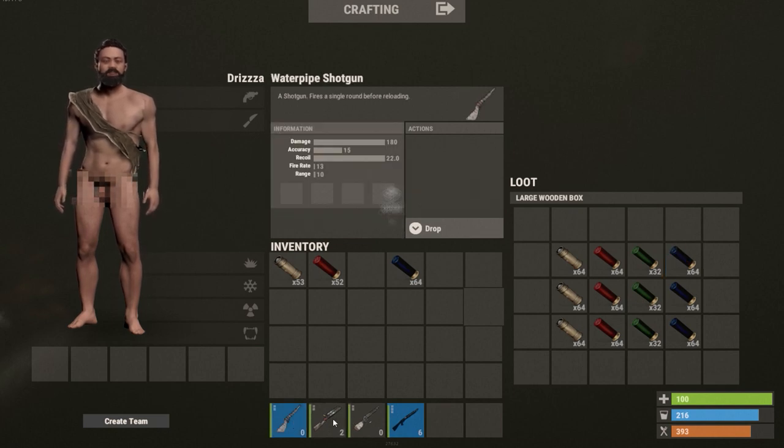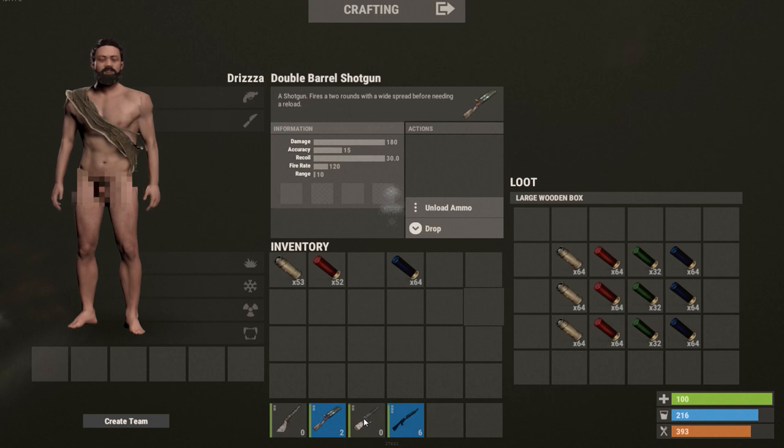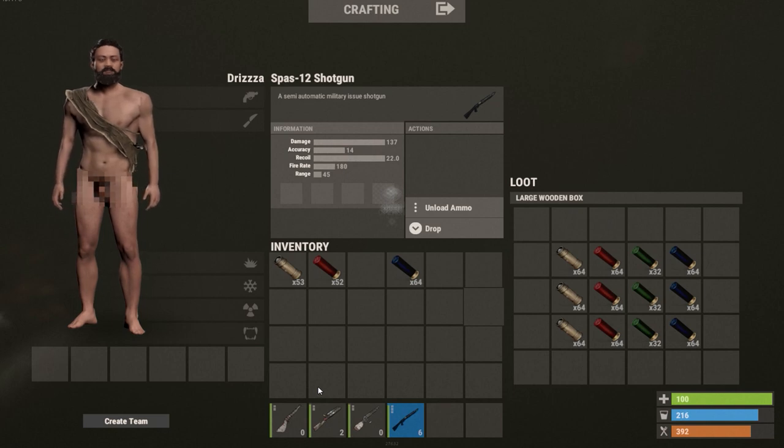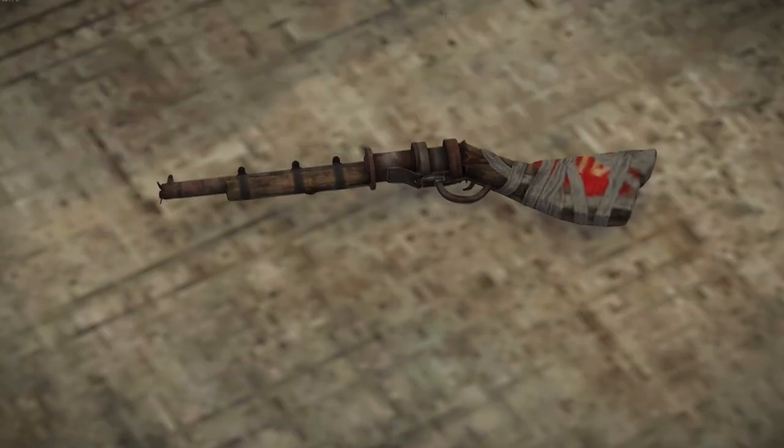The water pipe deals some good damage especially close range, but only holds one bullet. The double barrel holds two bullets and does the same damage, but you can fire off two bullets pretty quickly. The pump shotgun holds more ammo, fires six rounds that deal some massive damage. The spaz does the least amount of damage but has the highest fire rate.